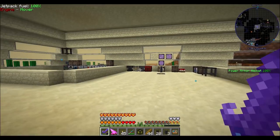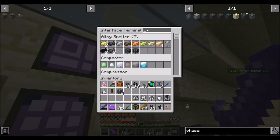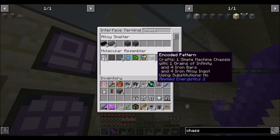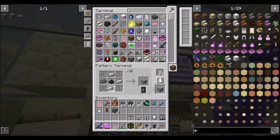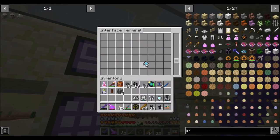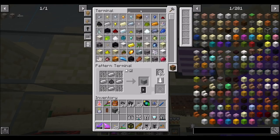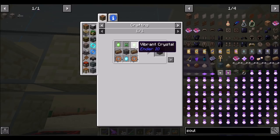Iron alloy ingots — rip! I forgot that was a thing we need to watch out for. Nobody wants you to exist. So there's a Soul Machine chassis and that should be well on our way. Now we need Vibrant Crystals.